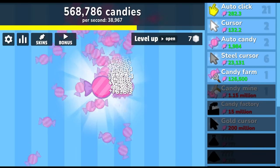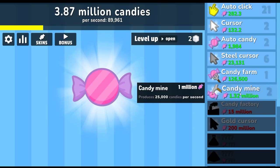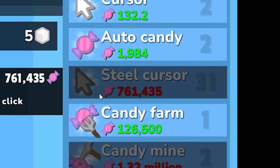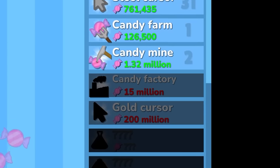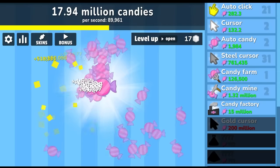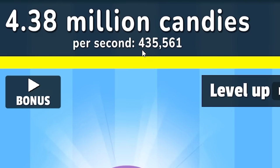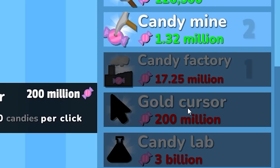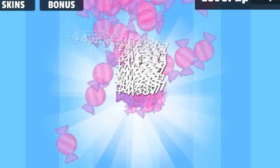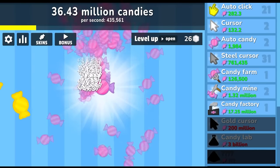So now with my steel cursor and the candy mine I'm getting so much candy. Let's go ahead and level up my click. I'm going to buy another candy mine and let's put more into my steel cursor. I'm actually making so much candy per second. The next upgrade is at 15 million candies, so it's going to take me a while to get there — and by a while, I mean like 15 seconds. Just like that I have 15 million candy — rather 18 million. So let's get the candy factory. I'm now making 400,000 candy per second. Now we've got to get to the gold cursor — it's going to make 500,000 candies per click. I just realized I have 23 sugar and we've been playing for seven minutes.